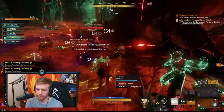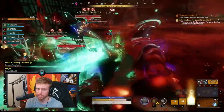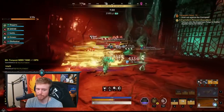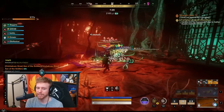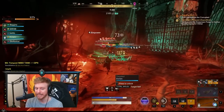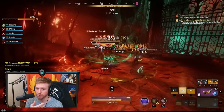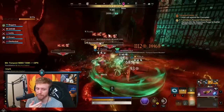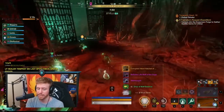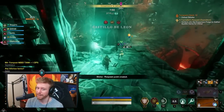On a messy pull where we grabbed aggro of quite a few mobs, we pop both the Regen Potion and Corrupted Ward Potion, and used Stoneform again. Sometimes it's better to just use something rather than hold onto it too long and die without using it. Try to be pretty liberal with Stoneform — if you're feeling uncomfortable, just hit it. The cooldown is short enough that it'll almost be available again for the next boss fight.